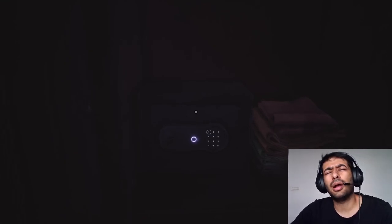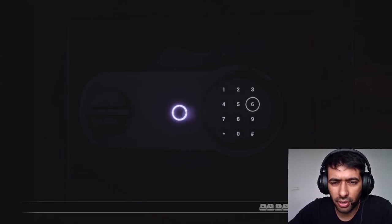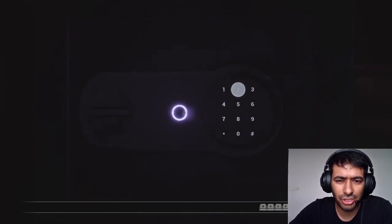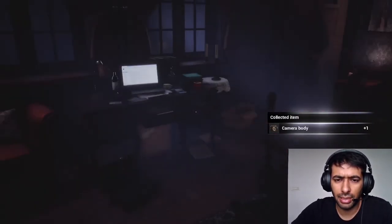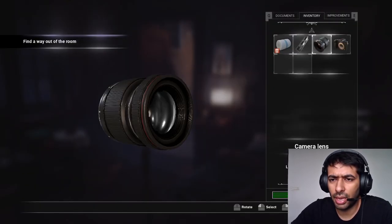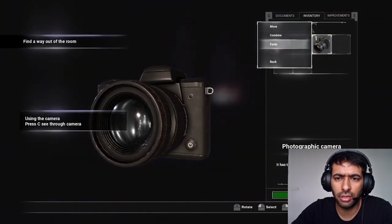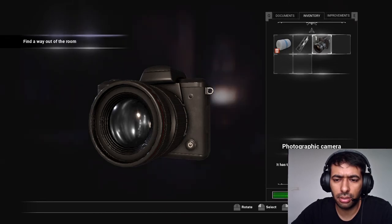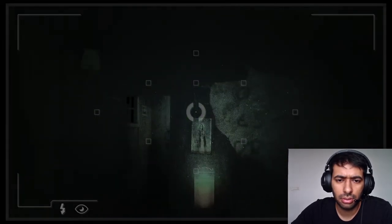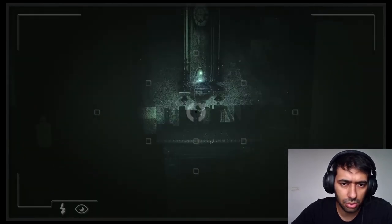The safe was here all along. From what I remember, the code was three-seven-two-five-one. We've got the entire camera now. We can combine it and equip it over here. Cool, this is cool.